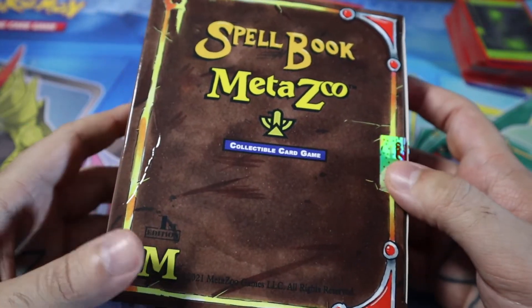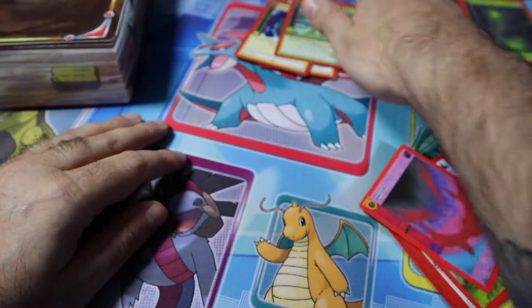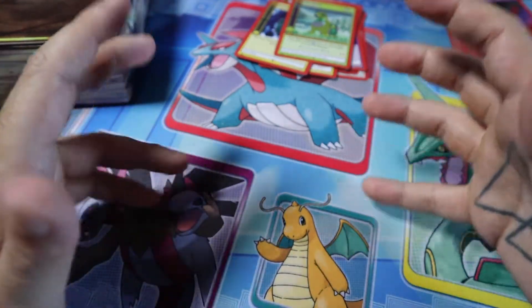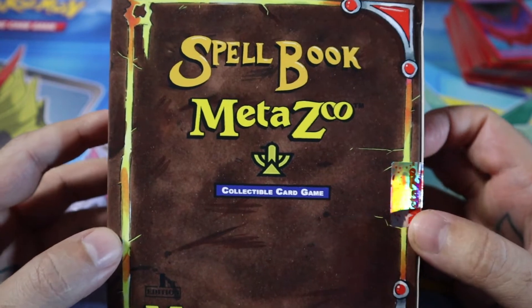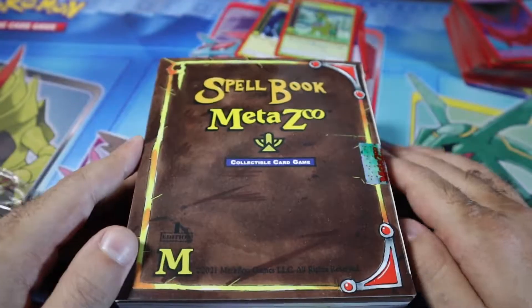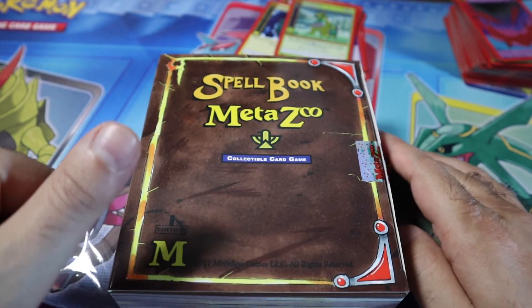So that is the spell book y'all — saw what it came with: sleeves, the token page, 10 booster packs, a bunch of auras, and all sorts of goodies. Remember to like and subscribe if you like the content. Hopefully we'll continue to be opening up some MetaZoo because I think this has a lot of promise and it looks like a lot of fun. See you guys soon, and if you open anything up, good luck on your pulls.